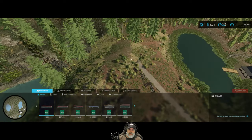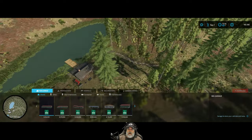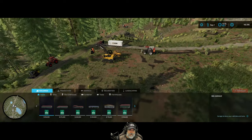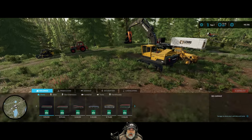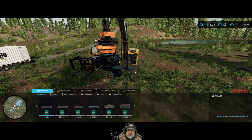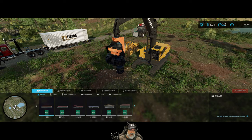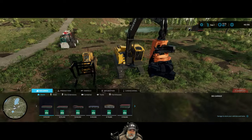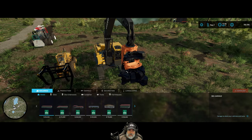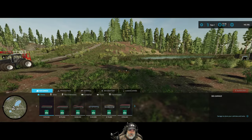The next order of business is to start logging this side of the property — we've got some pretty decent timber over here. I don't like the grapple on this machine; it's really glitchy. What was happening is after I'd grab a clump of logs, the thing wouldn't close properly, and it happened consistently, so I gave up on it and went back to using the front loader. This harvester head I absolutely love — it's much bigger, a lot easier to line up on the trees.